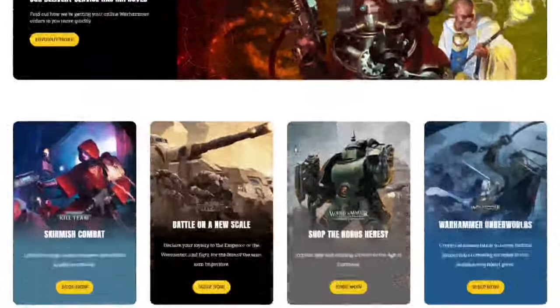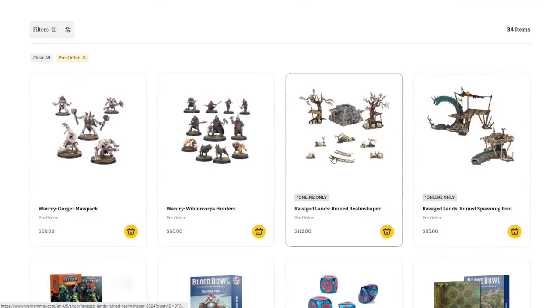We're going to shop, going to New and Exclusive, and scroll down to take a look at this week's pre-orders. Running down the line, we've got a bunch of Warcry stuff coming out this week — the Kill Team Nightmare and also the Blood Bowl Gnome stuff.